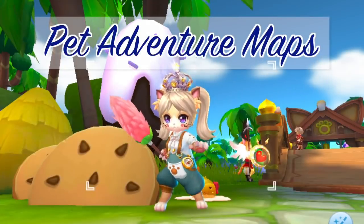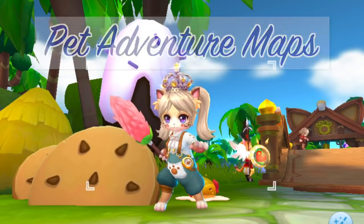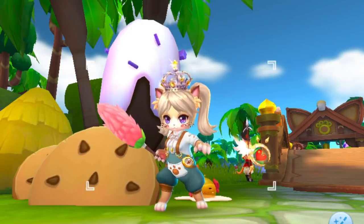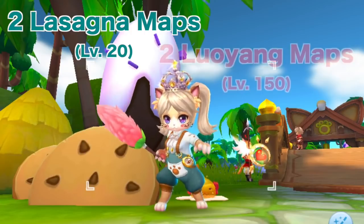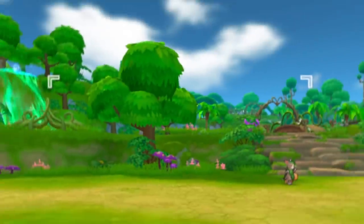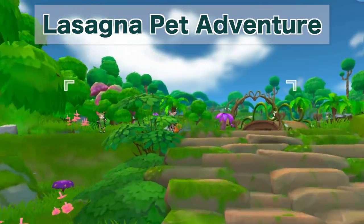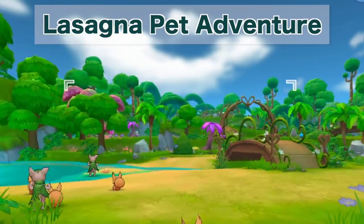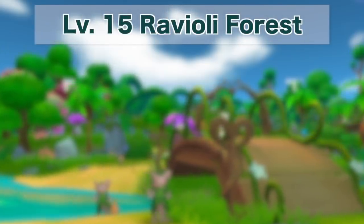Now that we know which new pets are coming, let's take a look at the new pet adventure maps. There will be 4 new pet adventure maps in Episode 7 — 2 new low-level maps for Lasagna and 2 new high-level maps for Looyang. Let's first take a look at the Lasagna pet adventure maps, which will help you get card unlock rewards and headwear blueprints which are currently priced high.